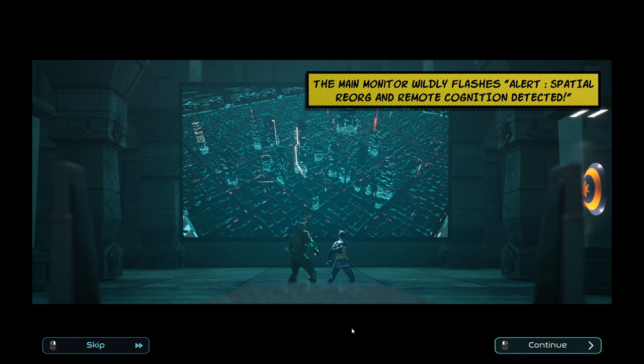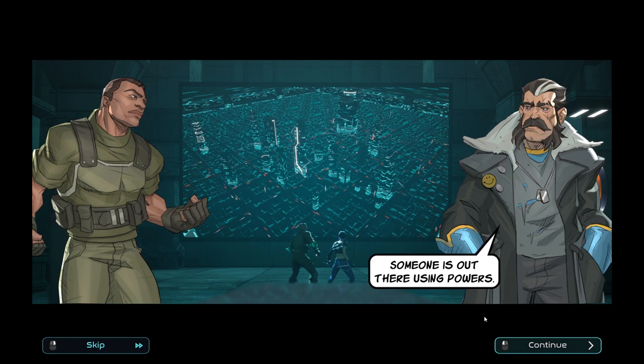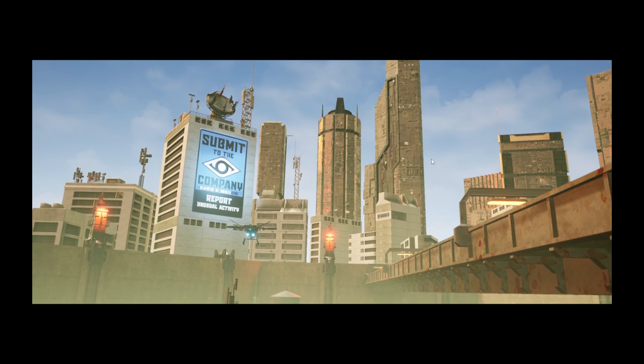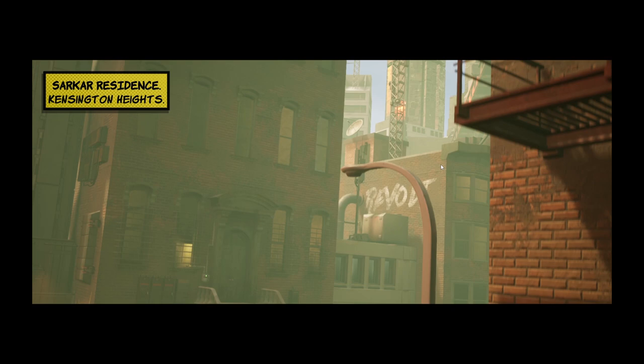The main monitor wildly flashes. Alert! Spatial reorg and remote cognition detected. Means playtime's over — you two are up. Someone is out there using powers. Make sure you bring them in before they fall into company hands. You heard him, Diamond Dome — let's roll! I decided she's a bit cockney. So I do understand the game mechanics. I'm not sure if this simulation will provide the same tutorial elements, but I'll talk us through everything as it happens. The graphics are really quite nice for this type of indie game.